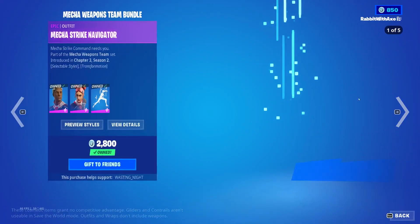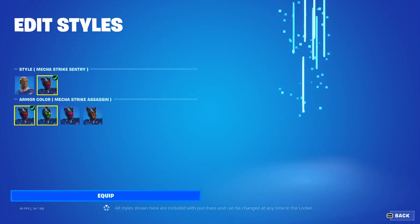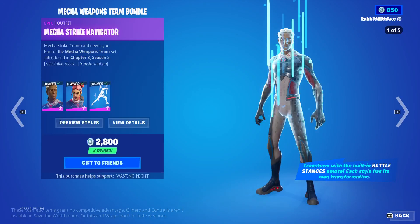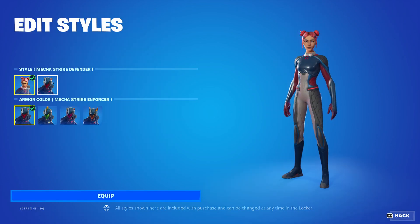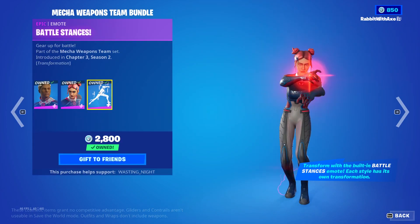Brute Navigator is back. We have Mecha Strike Navigator with all the different styles. We've got Mecha Strike Defender with all the different styles as well. And the Battle Stances emote with spirit and bow.